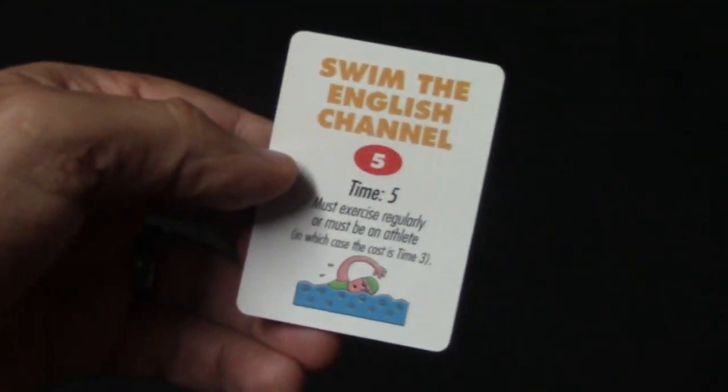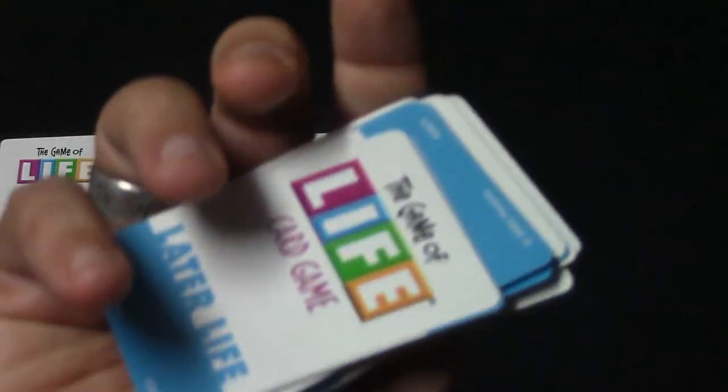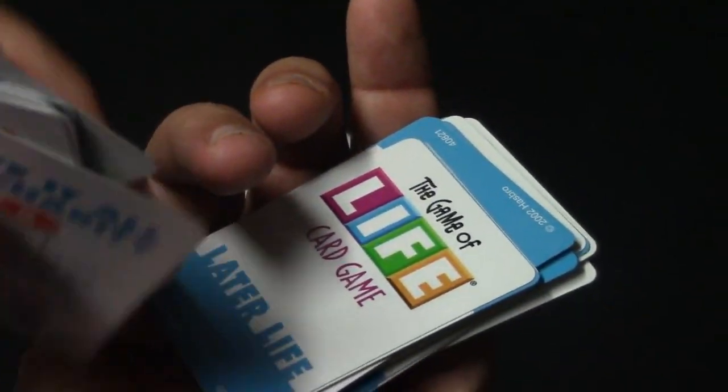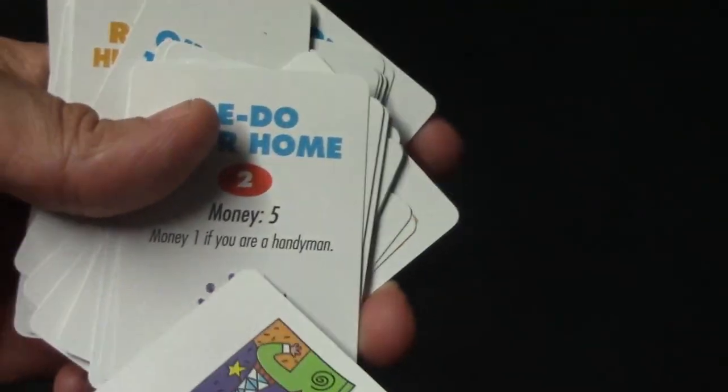Some of the cards include 'Swim the English Channel,' 'Take Up a Science Hobby,' 'Soccer Games,' and 'Help a Friend in Need.' Then you get to the later life cards, which are placed underneath the early life deck. These are things you would do later in life, like 'Buy a Sports Car,' 'See the World,' and 'Redo Your Home,' and they have different point amounts.